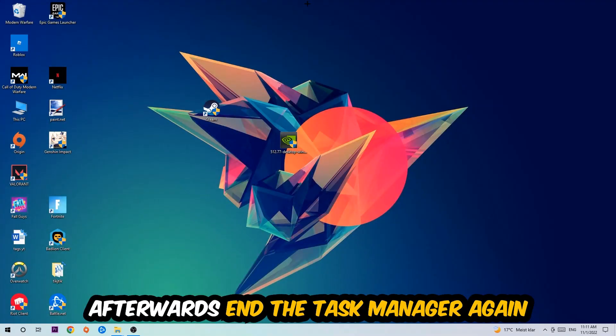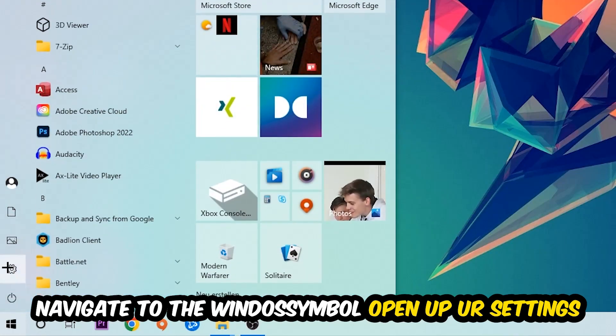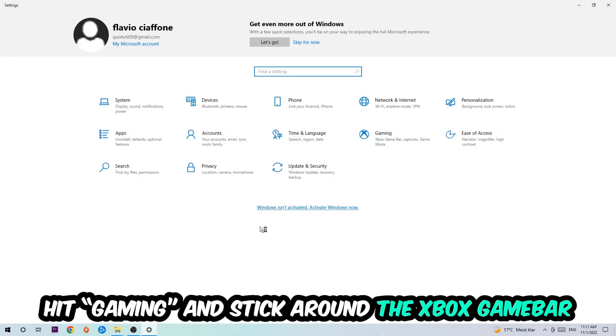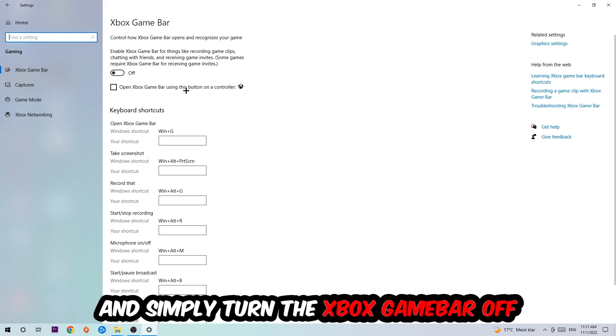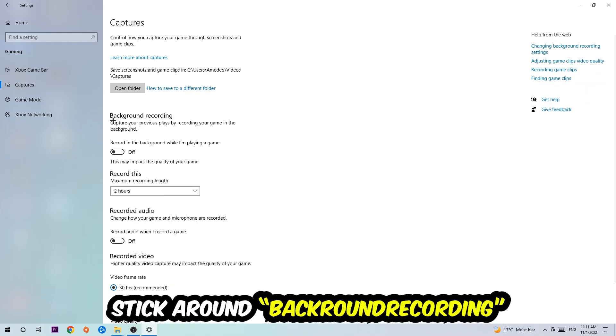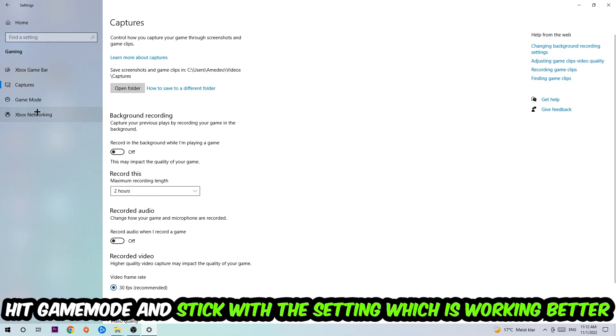Once you're finished with that, close the Task Manager. Then navigate to the bottom left corner, click the Windows symbol, open up Settings, and hit Gaming. Stick around the Xbox Game Bar and turn this off, because the Xbox Game Bar doesn't really come with any benefit — it only impacts your performance badly. Afterwards hit Captures, go to 'Record in the background while I'm playing a game' and turn this off as well.